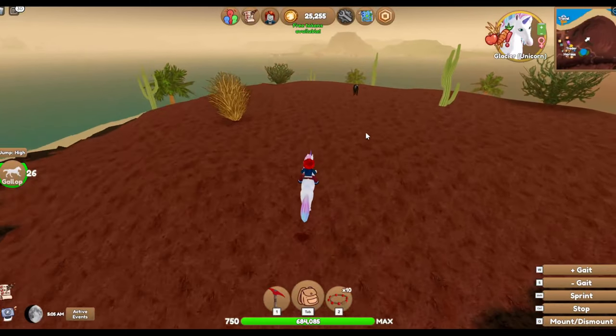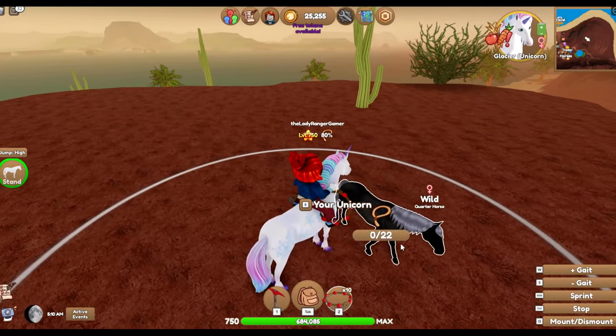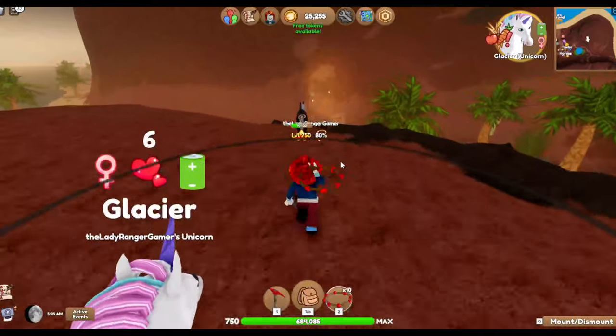Here we go. Welcome to the channel. Oh, is that a blue roan? I'm gonna grab you. Lovely jubbly — a blue roan fjord, that's what we need.